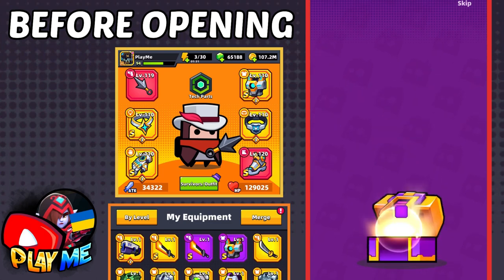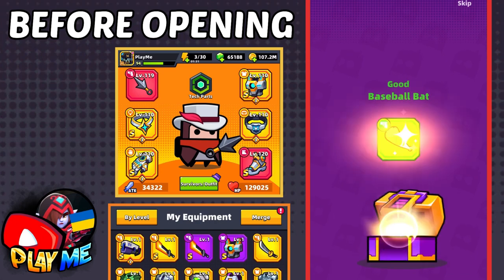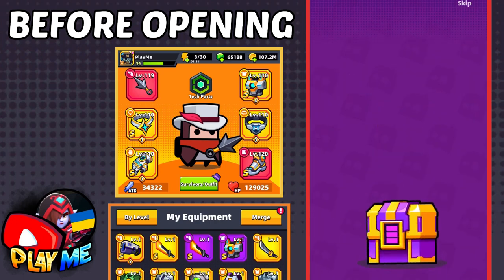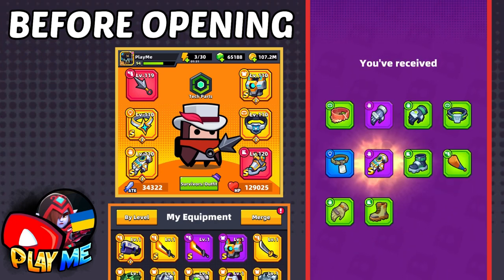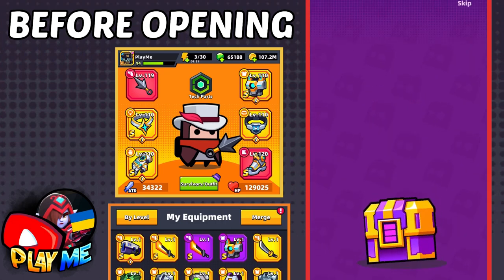Here we are — the first piece of Eternal Glows! The chest gave me Eternal Glows and Threats. Let's open another one.